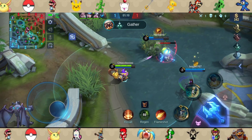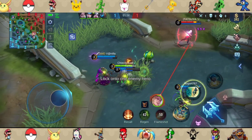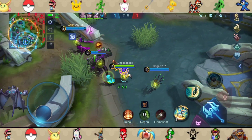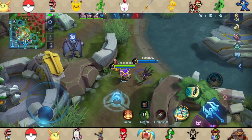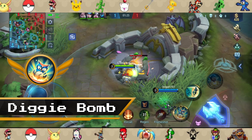For this particular game, we will be doing a 1-2-2 laning and I will be sticking with our MM Hanabi for me to babysit. Let's talk about Diggie's skill starting with his first and we will call it... Diggie Bomb.